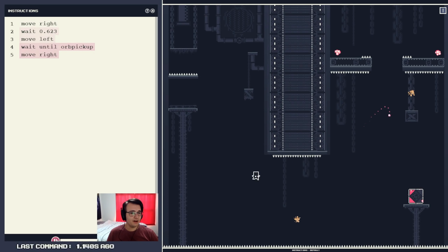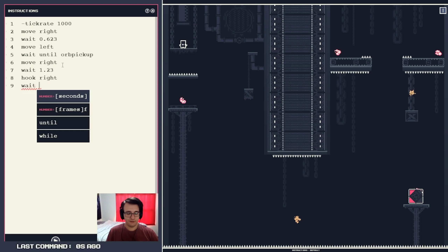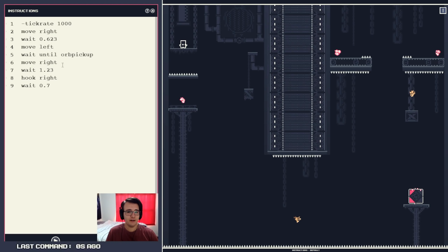6.23 — sure, that's good enough. Right about here I think I would want to swing, because I'm gonna shoot up right, and it's probably gonna hit about here. 0.123 — or 1.23. Tick rate 1,000. Wait — 1.23. Hook right. Wait — if I had to guess, 0.7 before releasing. We could try it. Okay, that's way too late. I could do 1.12 maybe.